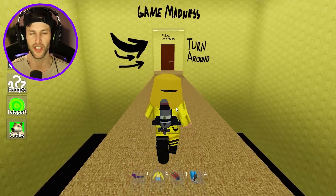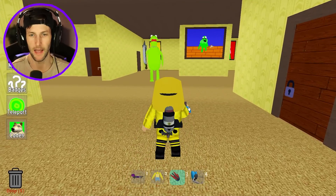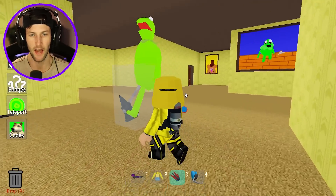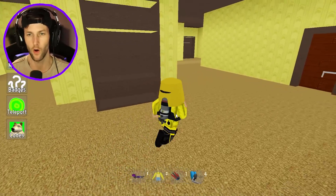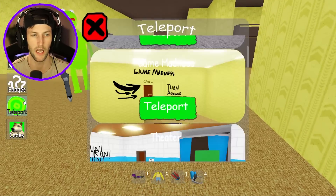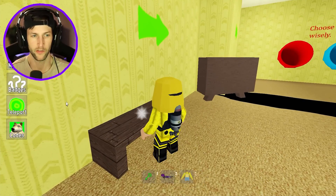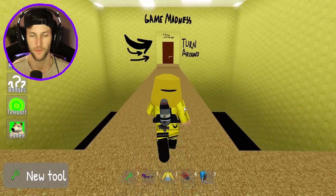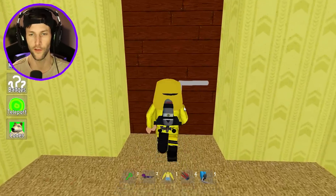Into the Froggy Mansion! Look out Kermit, I'm coming in! A nice little spider web for your face. Is this where the store is? We've got to get the green key first. Okay, let's grab this and go back to Game Madness. I'm actually struggling with these first two morphs even though I know exactly where they are.